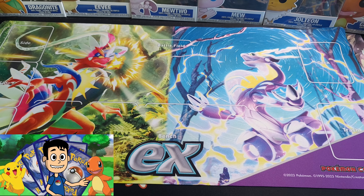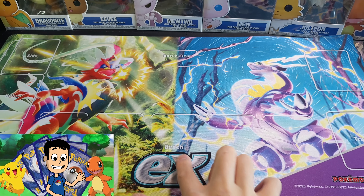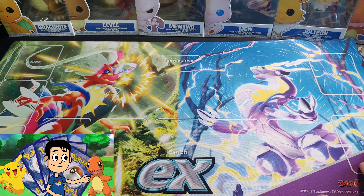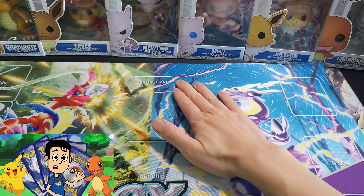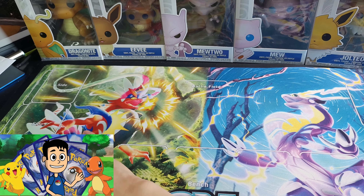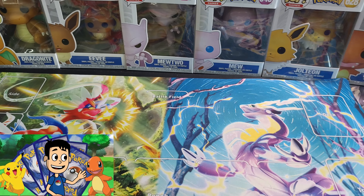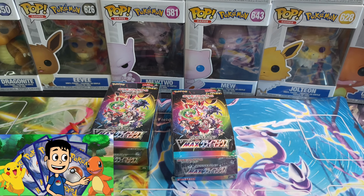There we go. The full playmat is here. You've got a spot for your bench cards that you won't want to bench Pokemon. Your trash as well over here. Your deck goes up here. Battle playing field. And of course, your prize cards go on the left side. So let's get on with this. Let's get these boxes cracked open and see what magic we're going to be pulling.